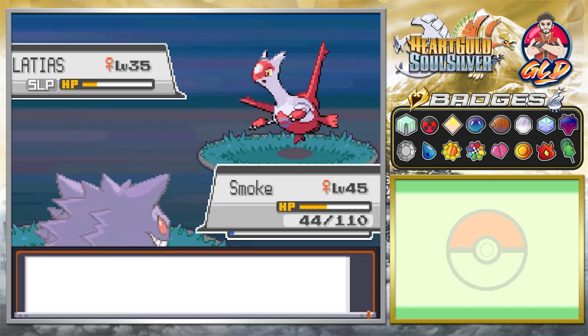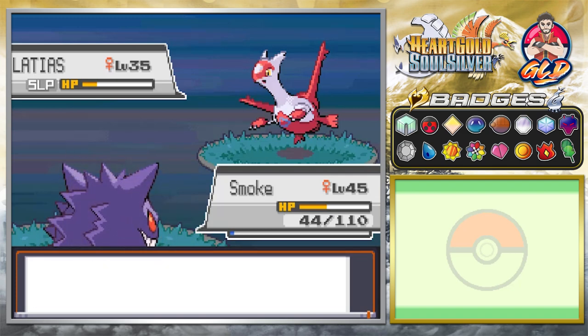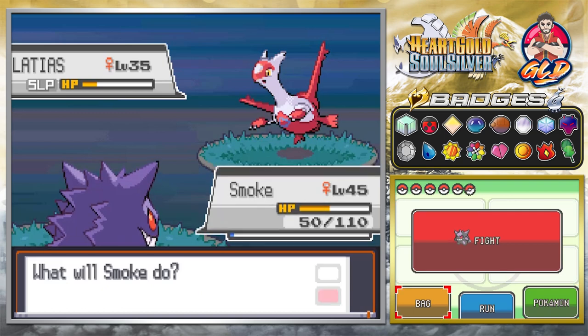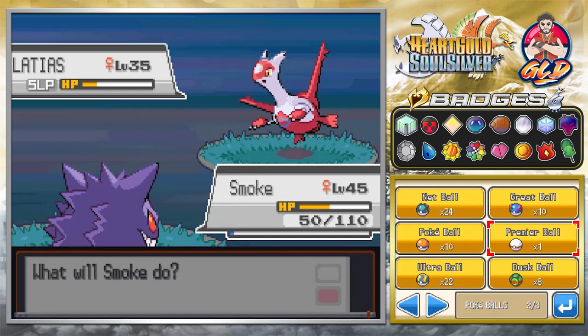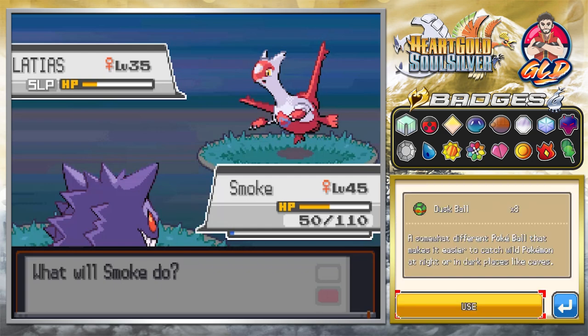Stay asleep, you asshole Pokemon! Alright, we're healing up because yes we've got Leftovers. Let's go right ahead and start throwing some Pokeballs. We've been throwing a bunch of Ultra Balls right here, so let's go with a Dusk Ball.